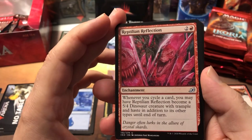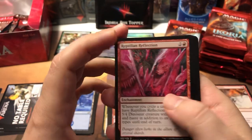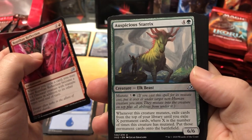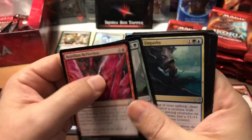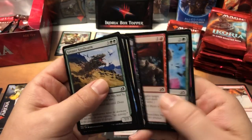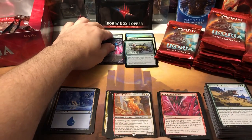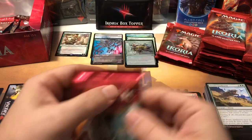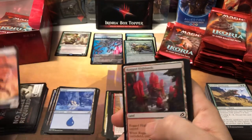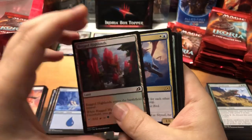Reptilian Reflection — I've used that in a couple drafts, it's actually pretty effective. For cycling decks this thing can be beastly. The Sterics is a monster — when you start getting it mutated a few times, things get out of hand pretty quick. Primal Empathy. Finally another alternate art — the Cavern Whisperer, pretty cool. Just a common but they are good-looking cards. I just think there are way too many variants on this set — it's ridiculous.